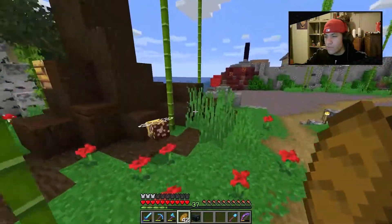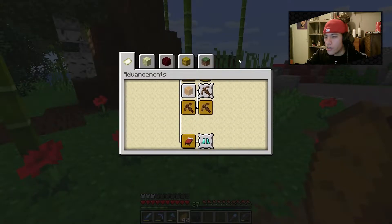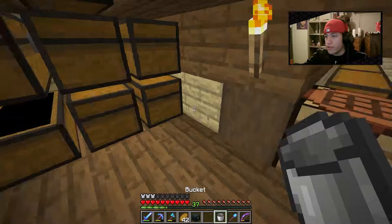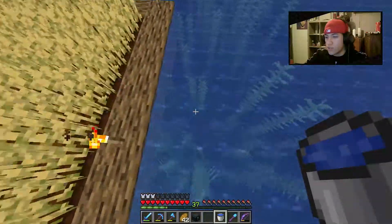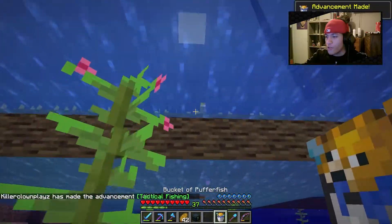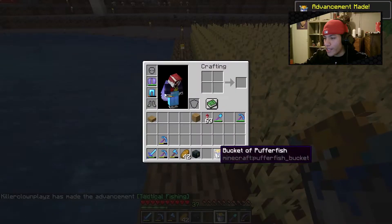To start off today's episode I want to get an achievement — catch a fish without a fishing rod. To do that you need a bucket, fill it up with water, jump in, pick up a fish, and there we go — fish in a bucket, achievement done.